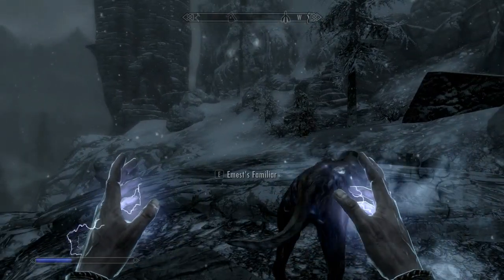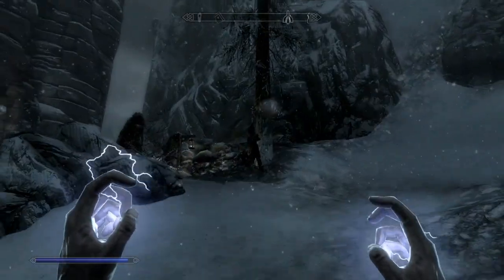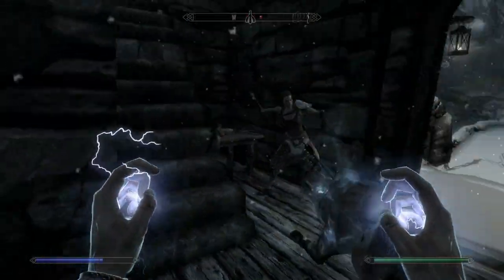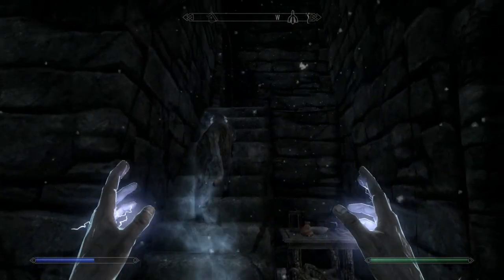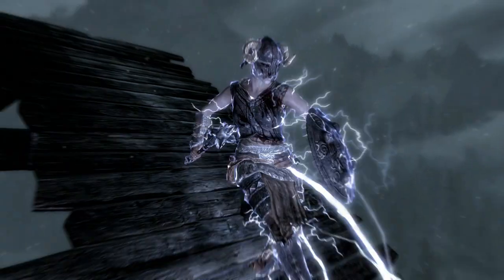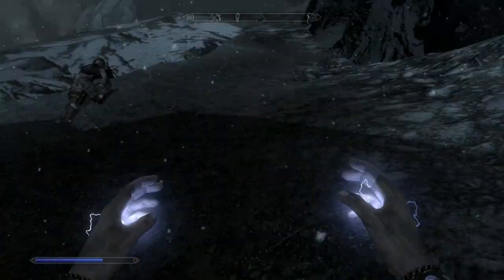And we got an Alteration increase. That person was a two-handed user, so that could have been bad. Our wolf is going ham. He has an arrow in his back. Let's see if we can knock this person out. We're about to fall down too. And there goes our wolf.